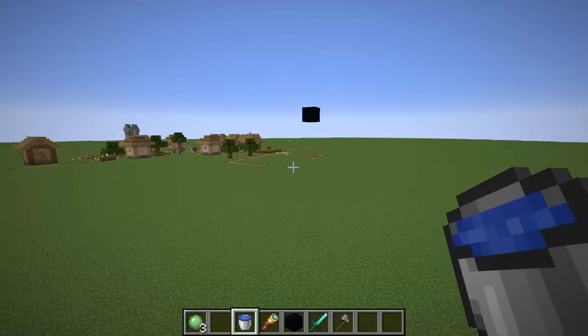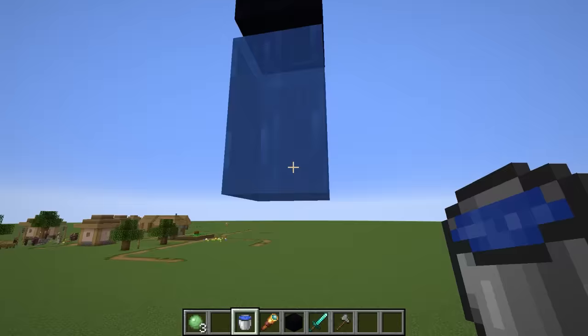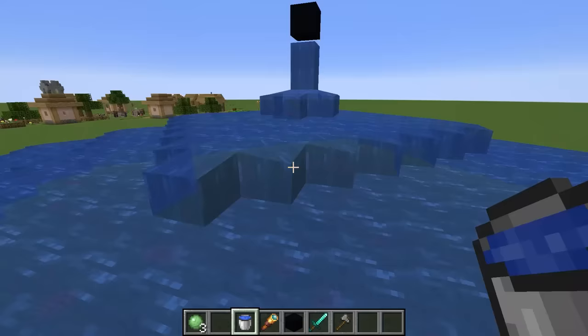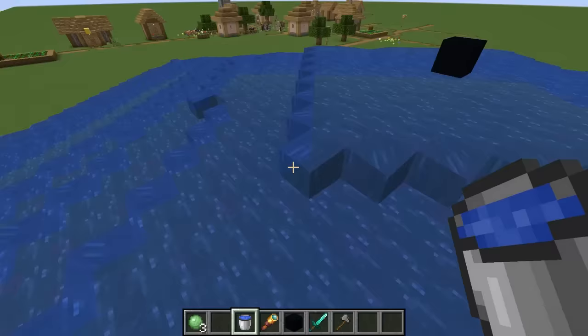So I might have modded Minecraft just a little bit. Yep, the water spreads infinitely. Same goes with the lava. So what happens if the water and lava spread infinitely and meet each other?